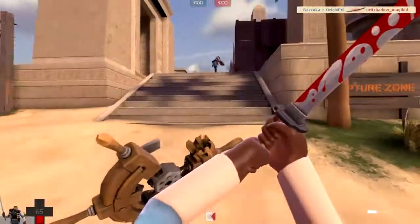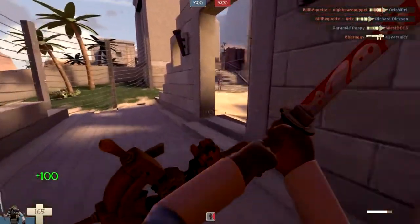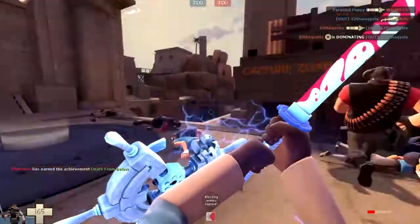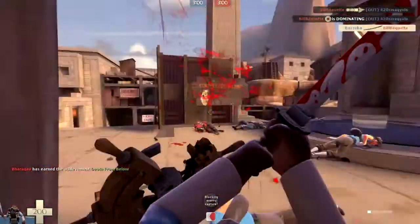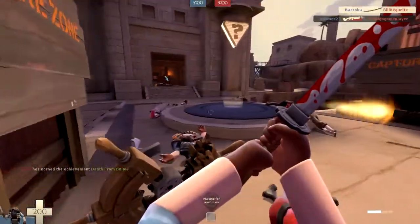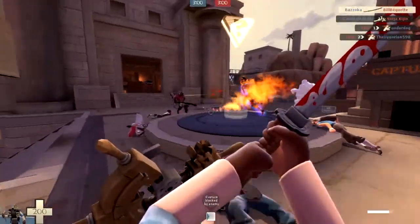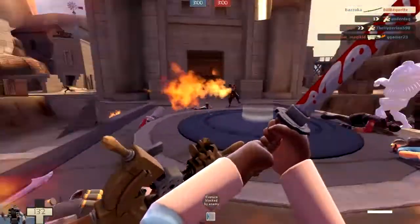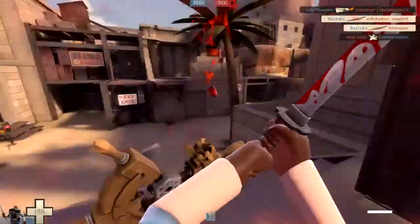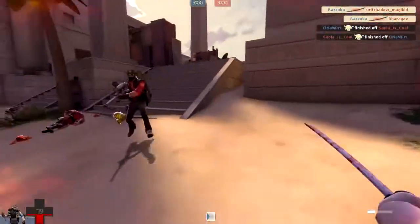The Base Jumper, however, is not good. I don't know if you can even use it in medieval mode. Unless you're exceptionally skilled at Demo Knight and know where you can ramp off of places to get high altitude, the Base Jumper is completely useless for a Demo Knight, so I wouldn't suggest that.